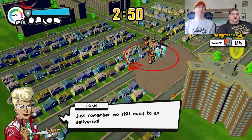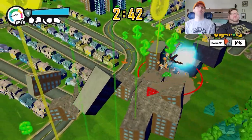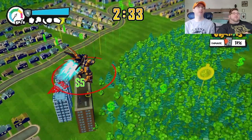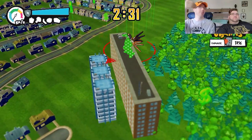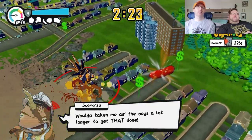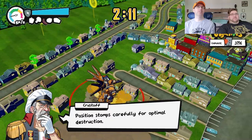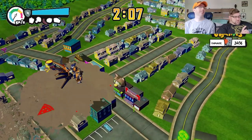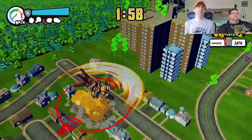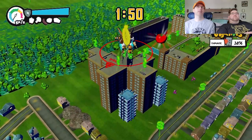You only have three minutes here, and delivering pizzas gives you more time - so that's helpful. Getting those clocks also gives you more time. Holding the jump button makes you jump and float a little for a boost. You will always have a circle around you pointing to where your next delivery is with a little pizza arrow, so you know which way to go. Go get that sausage on your right.